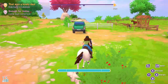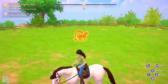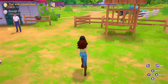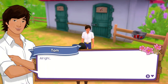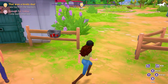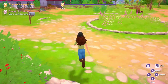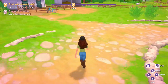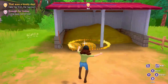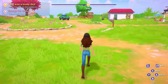Alright, so now we're just going to do our same end-of-day routine, I believe. We're just going to go here. Dismount — I said dismount. Thank you. Talk to Tom. And then I'll do that now. Alright, so let's go get our hay and then our water. I still find it crazy that you can just jump like this.